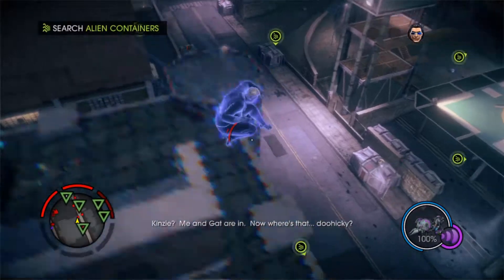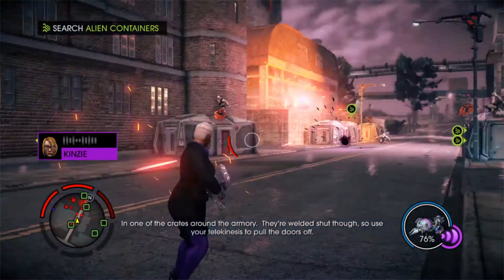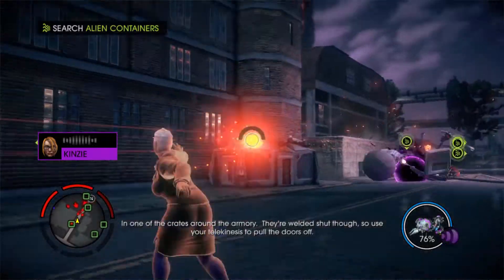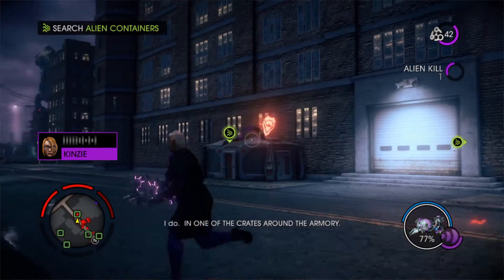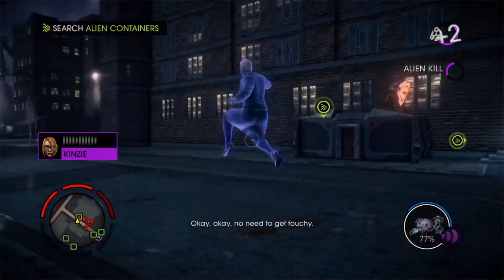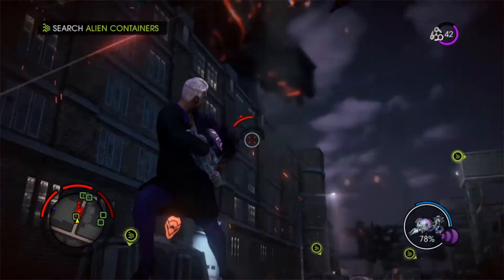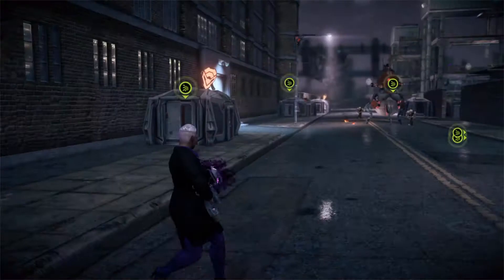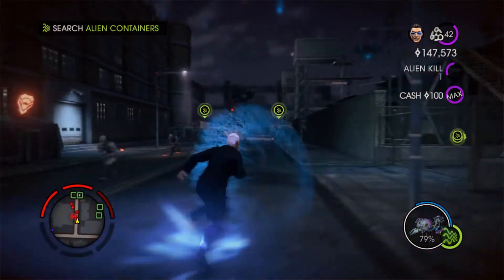Kinsey? Me and Gad are in. Now where's that doohickey? In one of the crates around the armory — they're welded shut though, so use your telekinesis to pull the doors off. I thought you knew where it was. I do — in one of the crates around the armory. No need to get touchy. Alright, so I gotta use this — force it open. Oh crap. Where'd you come from?